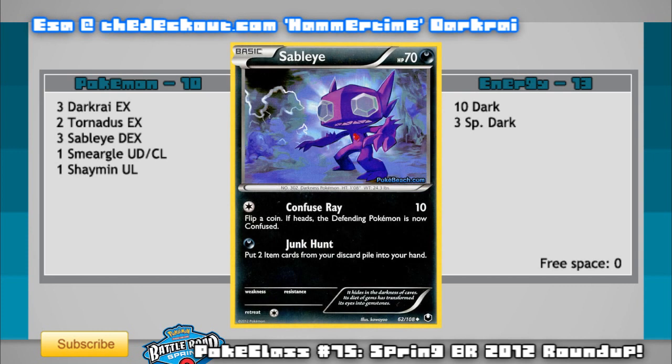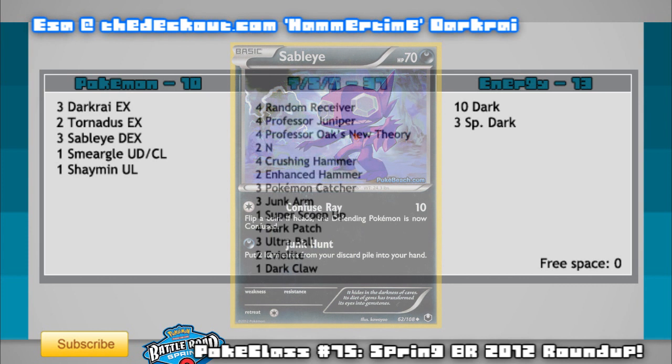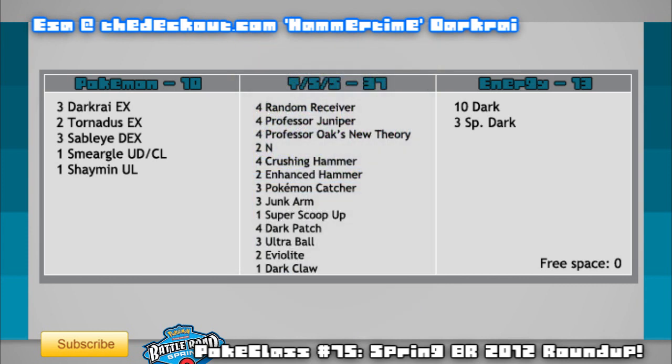Sableye's Junk Hunt attack — for those unfamiliar with the card — allows you to take two items from your discard pile and put them into your hand. The main strategy is to use Junk Hunt with your energy denial trainers — Crushing Hammer and Lost Remover — but it can also grab back Dark Patch and Random Receiver to keep up with energy attachments and general consistency. Overall, this deck plays on energy denial with Darkrai sweeping up later on, and Tornadus EX is thrown in as a tech to cover fighting types rather than a main attacker, as you'll notice the lack of Double Colourless energy in the list.